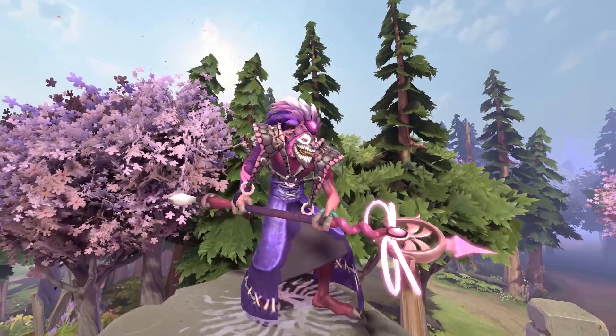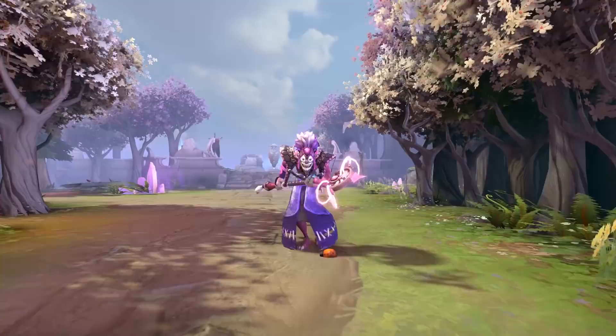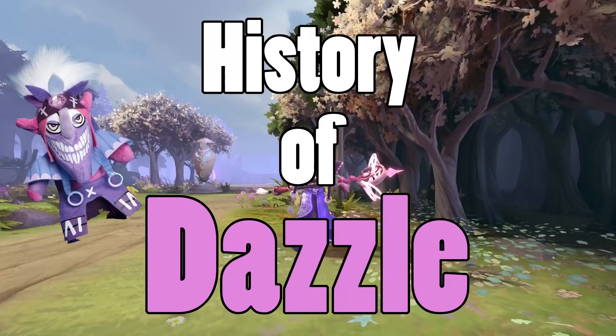Dazzle the Shadow Priest is here to save you from a massive beatdown. Harnessing the power of Dark Light, he can protect his allies while tearing down his opponents with a barrage of spells. Just when your enemies think they have a fight won, all it takes is a well-timed Shallow Grave to turn the battle around. We're gonna go from shadow, to shallow, to the history of Dazzle.